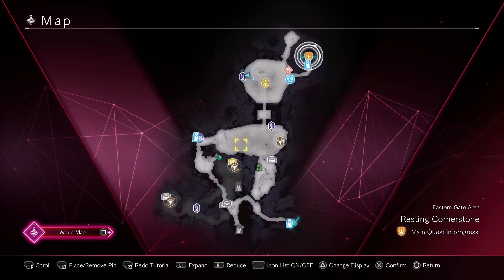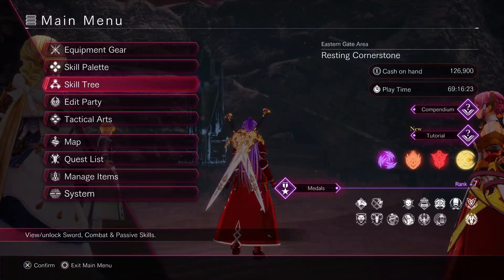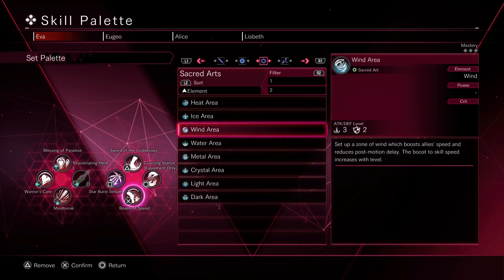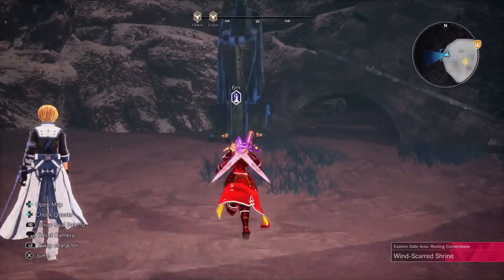Before we continue with the trial, go to the skill palette and add the ice area to your skill palette. It doesn't matter where you put it, but you need to have it equipped. You need this for the trial, not for the training - for the training you don't need that.